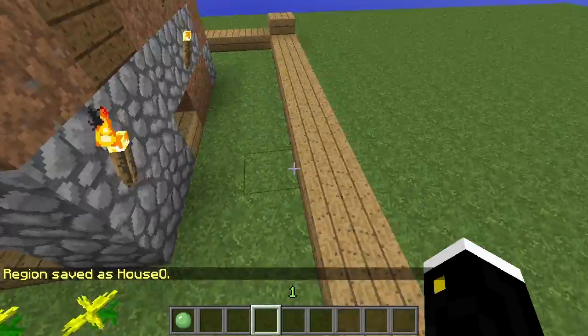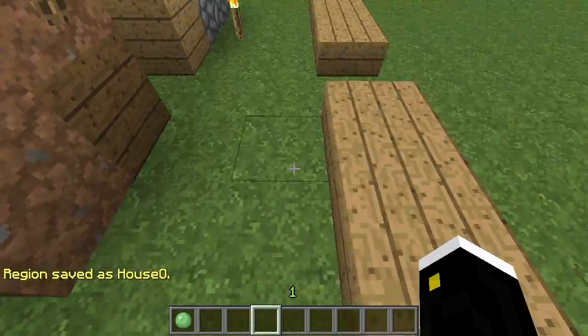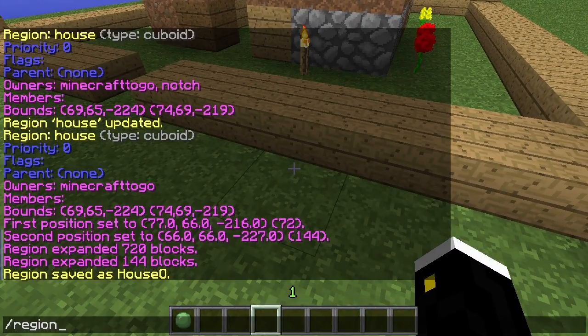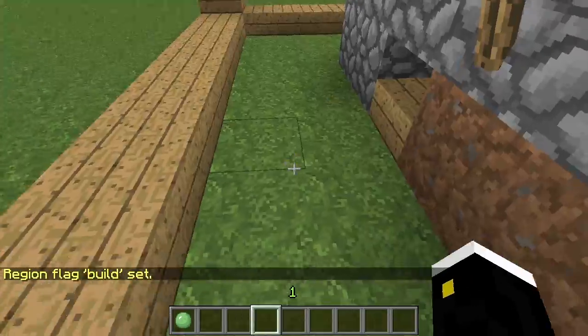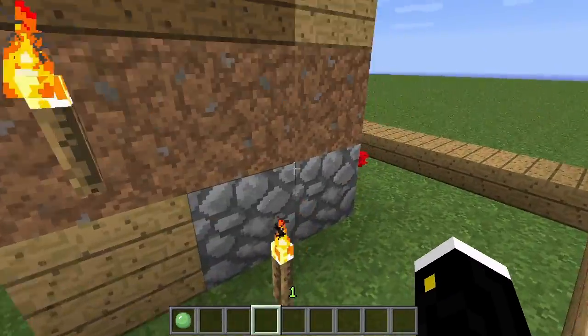They will still not be able to build because I'm the owner. We don't want to add them as a member or owner every time they just want to pick a flower. So what we can do is set building to true. We do slash region flag, the name of the region — house O, which stands for house outer — and we're going to do build allow. Now anybody will be able to build in this area, and they'll also be able to destroy as well. But that also means they'll be able to destroy the house too.